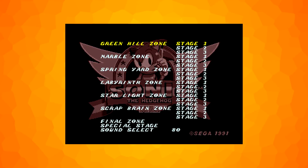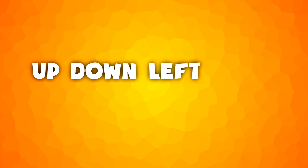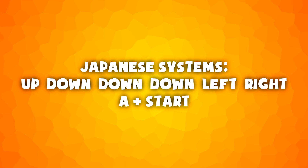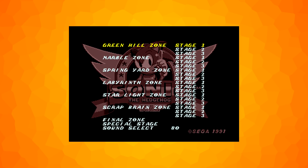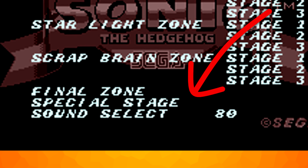A secret level select menu exists and can be accessed from the title screen by pressing up, down, left, right and then holding A and pressing start. If you're playing on a Japanese system, down must be pressed three times. Once you've done this correctly, a level select menu will appear and you can skip to whichever level you like. You can also listen to different sounds too.